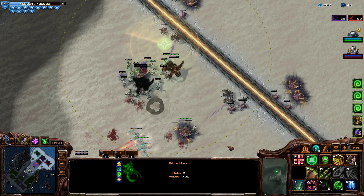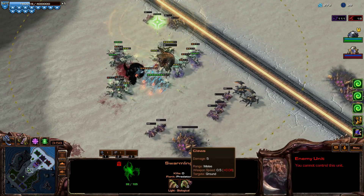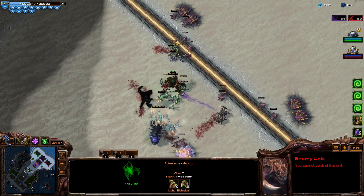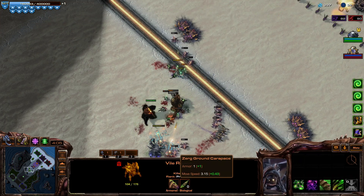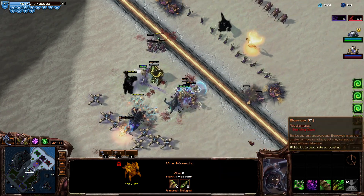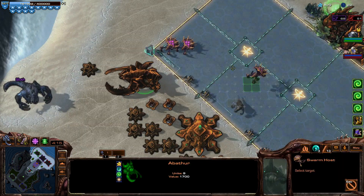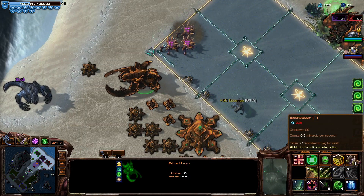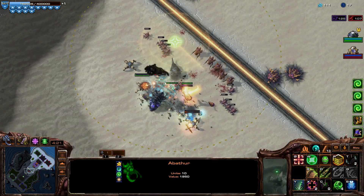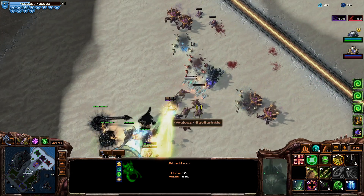Roaches getting on them — this guy has a lot of zerglings. Oh, that's because they have 105 HP! They don't have Shredding Claws though, so I don't think having that extra life is going to beat me generating large amounts of extra life. I'll take that. I'm gonna get a gas here because we're sort of winning the middle anyway — let's take advantage of that and just keep on winning.